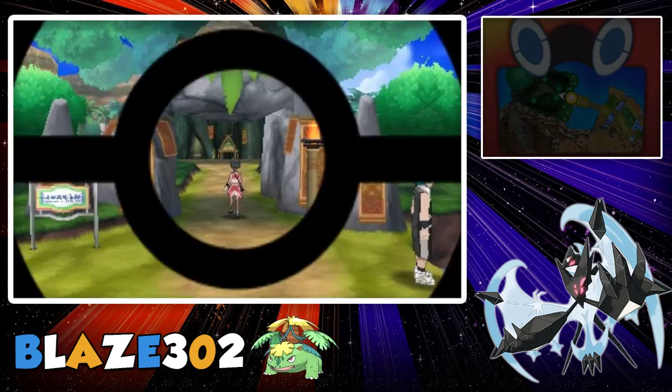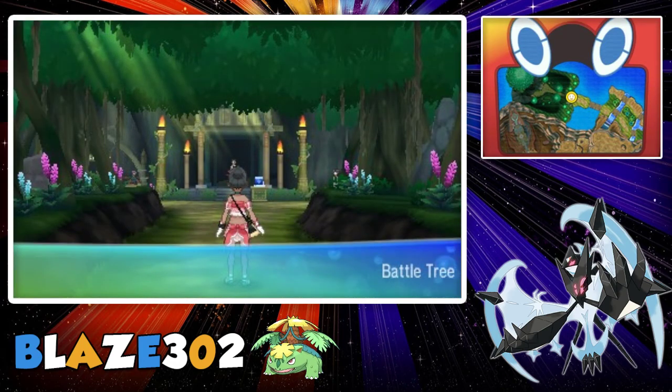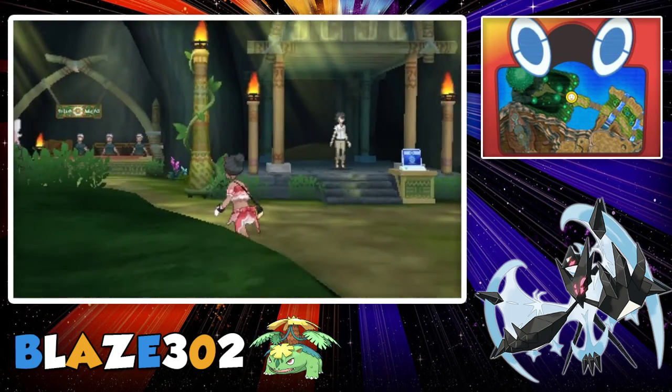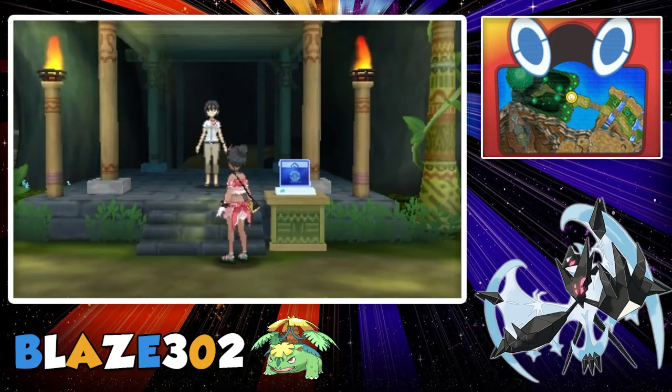What's up everybody, it's Blazing. In this video I'll be showing you guys where to get the evolutionary items for Pokemon. First you need to go to Battle Tree — all these items are in Battle Tree and you need some Battle Points. The first method is going against the Battle Tree; you can earn Battle Points by battling.